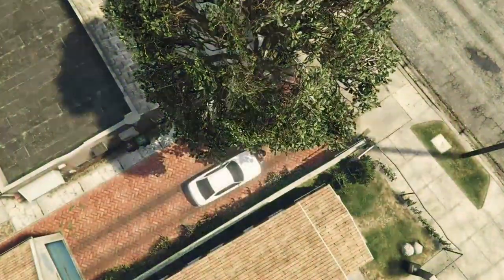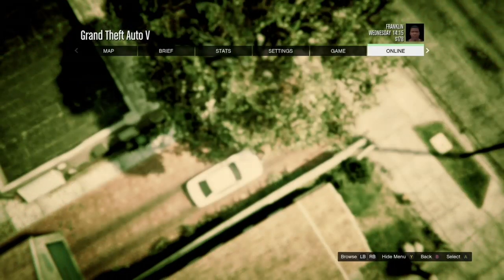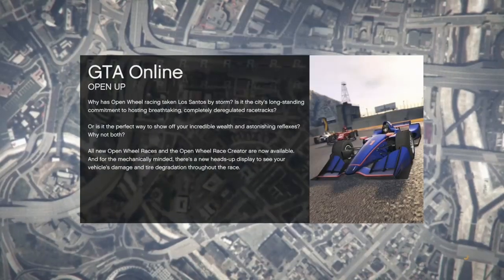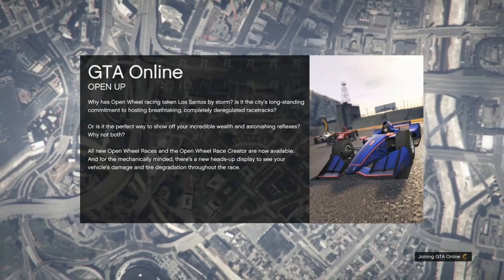Once you get loaded inside of Single Player, hit your pause button, go to Online, go to Play GTA Online, and go inside of the Invite Only session. All you're doing in Single Player is going inside of the Invite Only session.